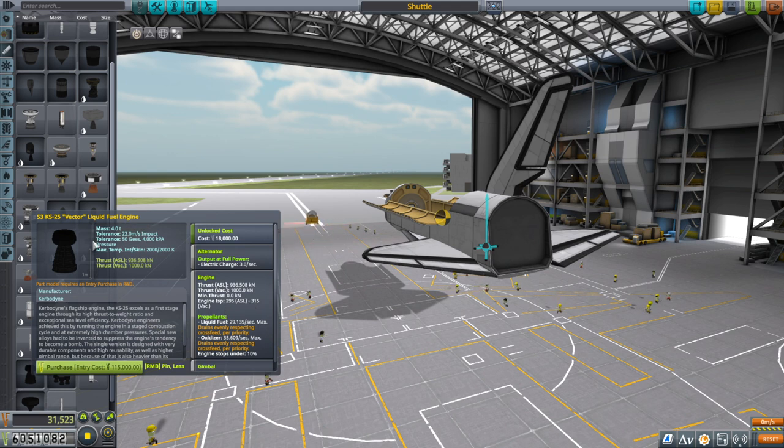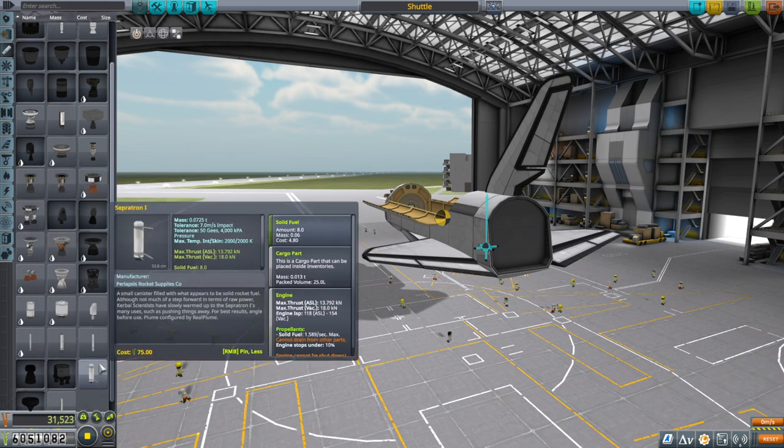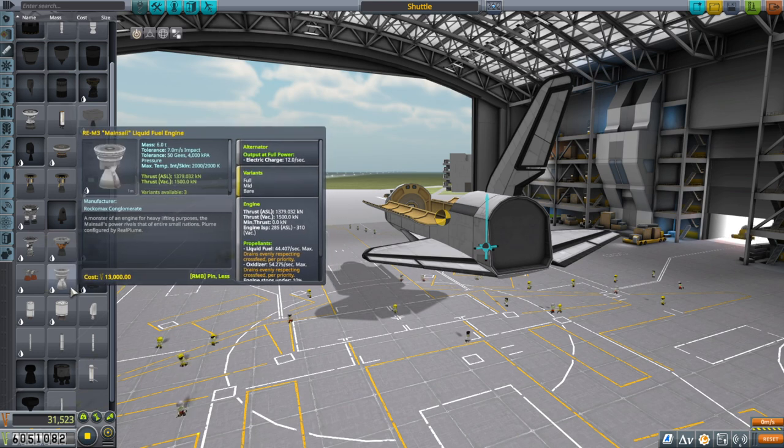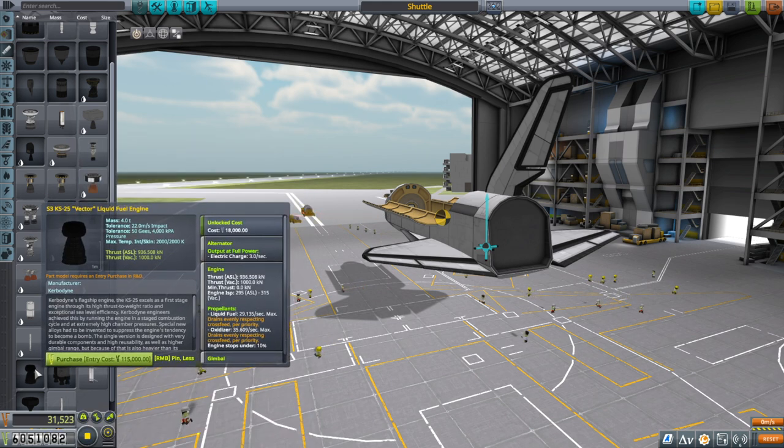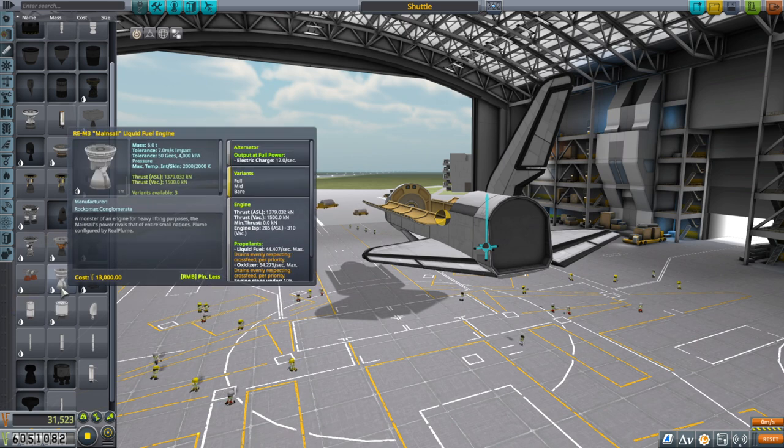What is the benefit of the Vector? It's got a pretty good thrust-to-weight ratio - 1,000 kilonewtons, or about 100 tons of thrust on 4 tons of mass. So that's a thrust-to-weight ratio of 25, which is horrible in real life but pretty good in stock Kerbal. If we take a look at the Mainsail, we've got 150 tons of thrust on 6 tons - so again, 25. The Mainsail's thrust-to-weight ratio intrinsically is the same as the Vector's, but the Vector has better sea-level ISP and better vacuum ISP than the Mainsail.